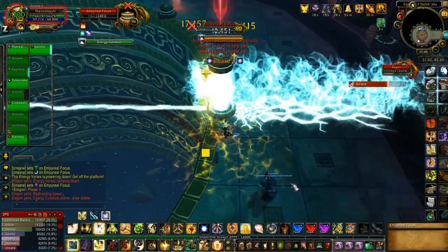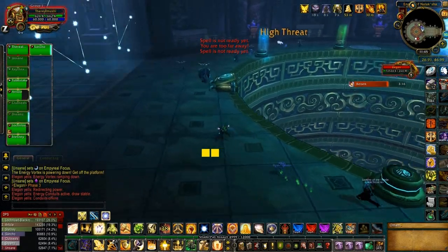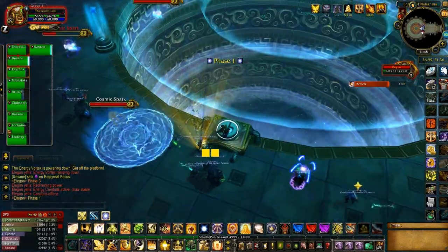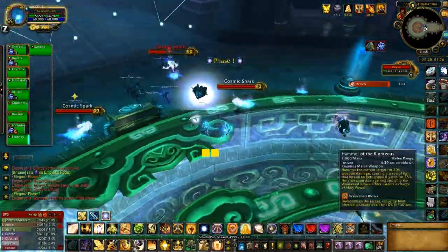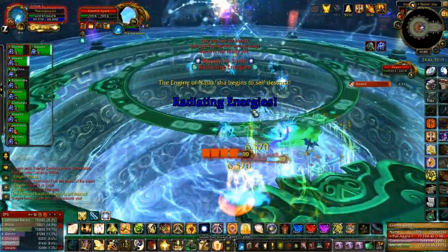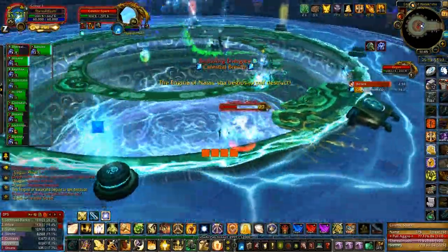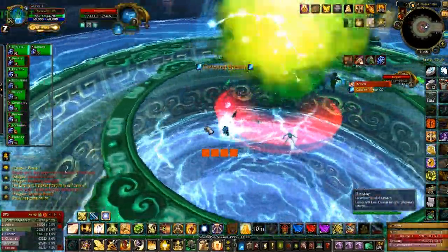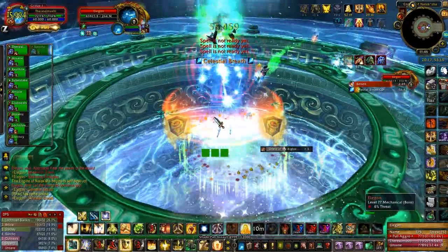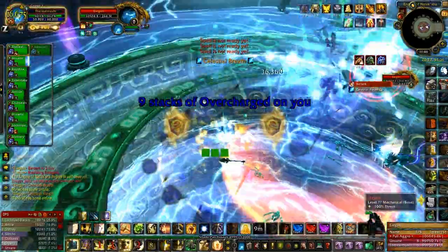Remember, once these pylons are down, we all need to be getting onto the floor. Stack on the center. Only clear your stacks when it's necessary. Go clear your stacks — we're just going to keep swapping at like 6 if we can. I'm at 9. Nice swap, go ahead.